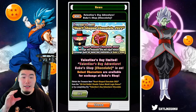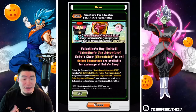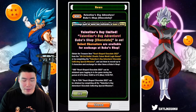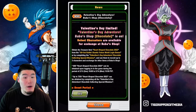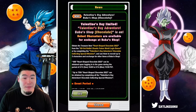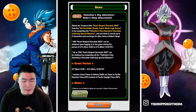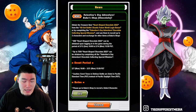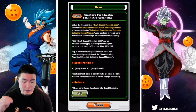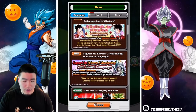Starting with the news here, it says Valentine's Day Limited Adventure — Baba's Shop Chocolate is on. Select characters are available for exchange at Baba's Shop. Obtain the treasure item Heart-Shaped Chocolate 2022 from the All Out Battle Chaotic Future World login bonus, or by completing the Valentine's Day Adventure Chocolate Collecting Special Missions, and use them to recruit up to three characters in exchange for other items at Baba's Shop.